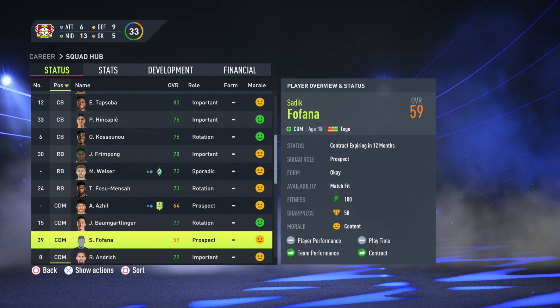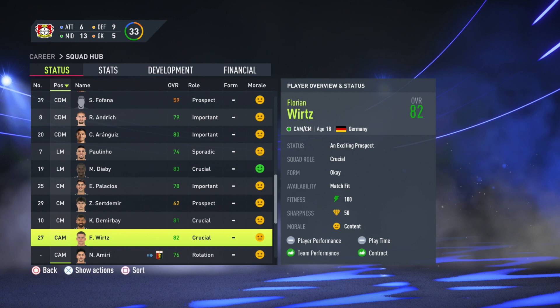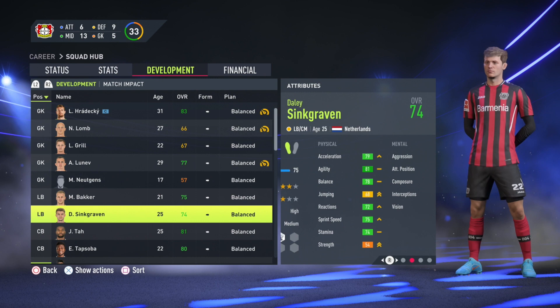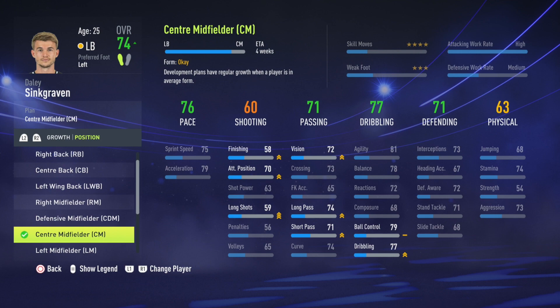It's a great team for career mode with three really nice kits and the real stadium — the Bayer Arena — in the game. They've also got an abundance of young talent, including one of the best young players in the game: Florian Wirtz, Kai Havertz's successor. He's 82 overall with 90 potential, and he's yours from the very first season. One of the best wonderkids in the game.